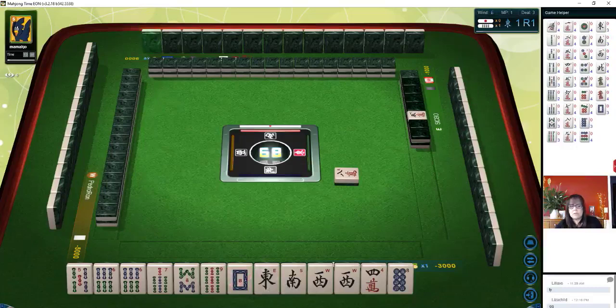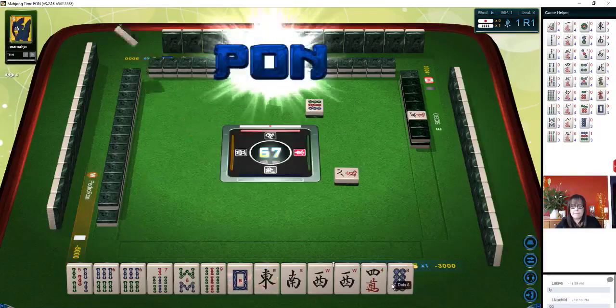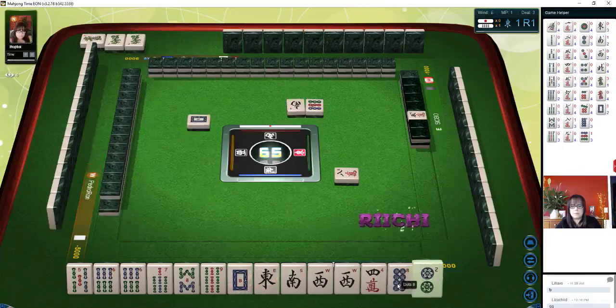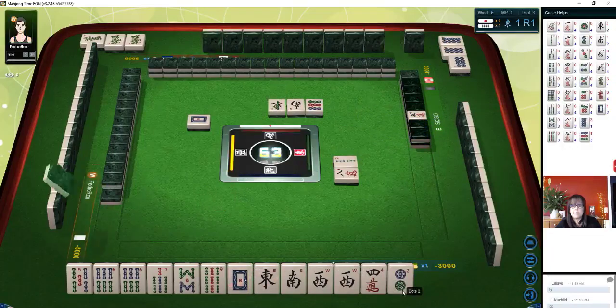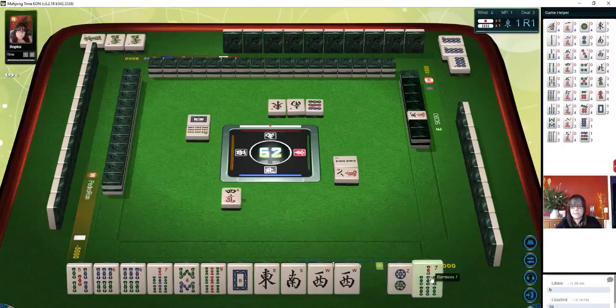I'm confused — why did I have to pay on that? I thought I was ready to win. I'll have to re-watch that. Green dragon. South wind. White dragon. Eight dots. The south and white are out. There are four of every tile though, so we can still pair it. Two bamboos. East wind.